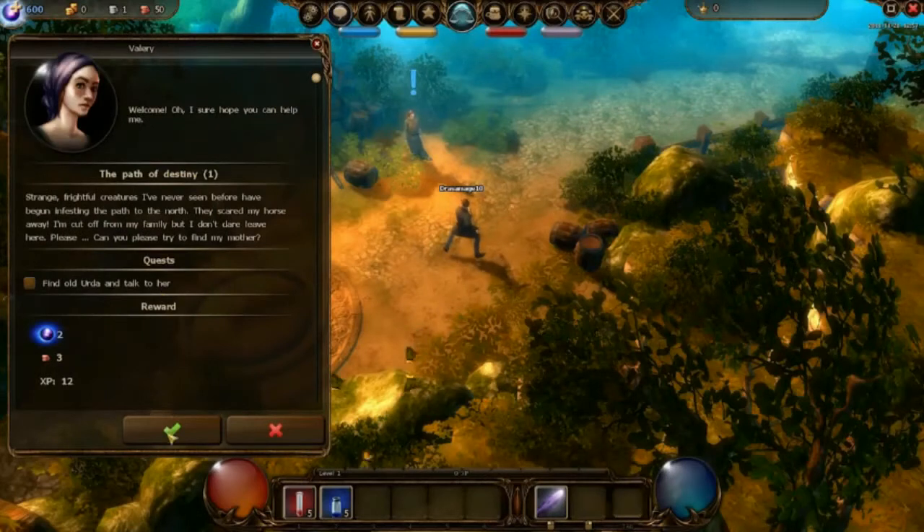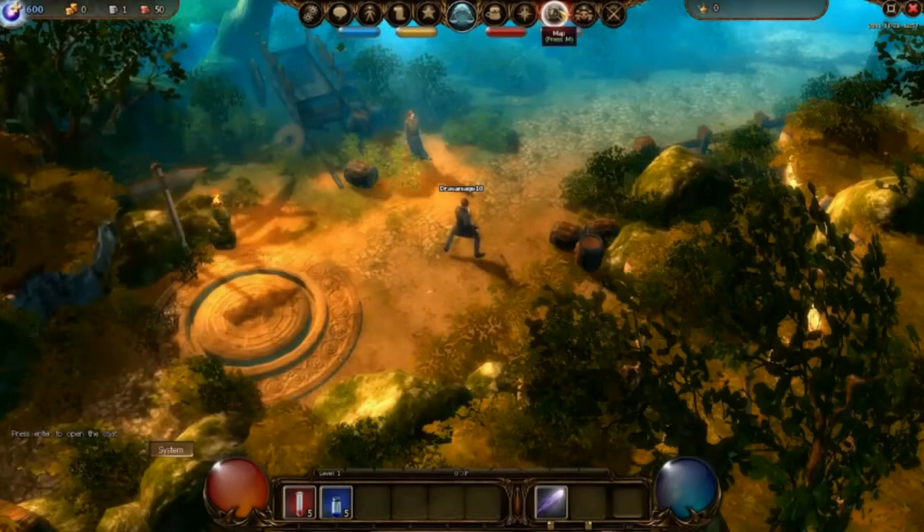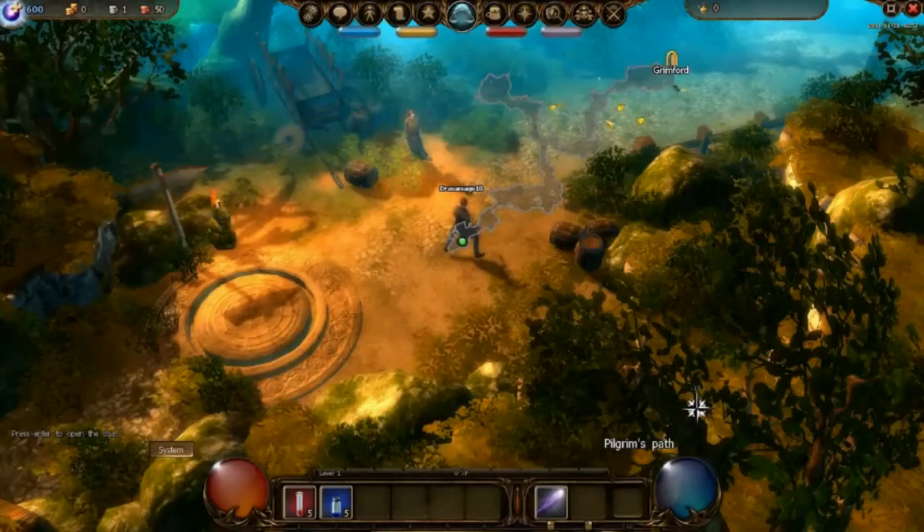Once you've accepted a quest, you need to look for the related tasks or creatures. You can use the map function located on the user interface bar at the top of your screen. The hotkey is M.